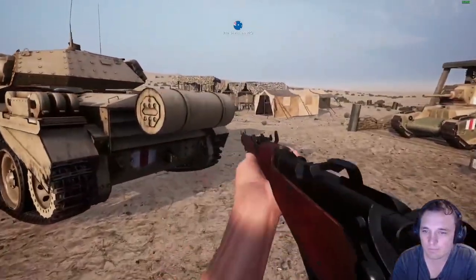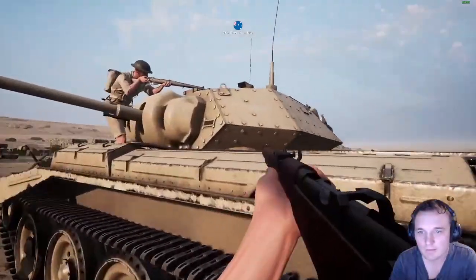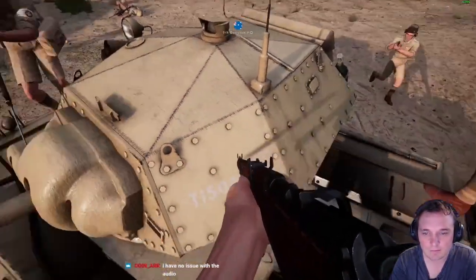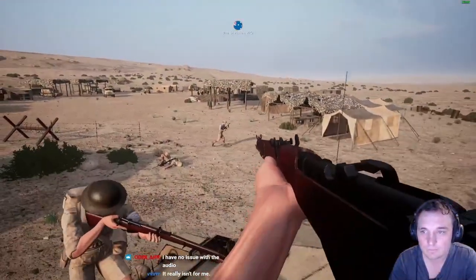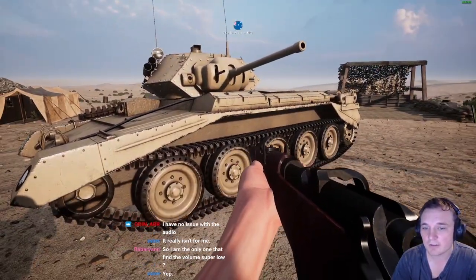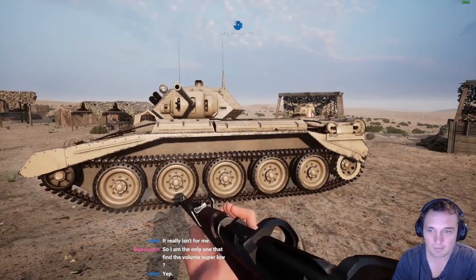One special feature of the tank - on the top on the turret, you have a 360-degree commander view, which should be quite helpful in the desert to look out for enemy AT guns or anything like that. That will help - it's quite a cool feature for the commander. Well, thank God there's no Javelins out there.